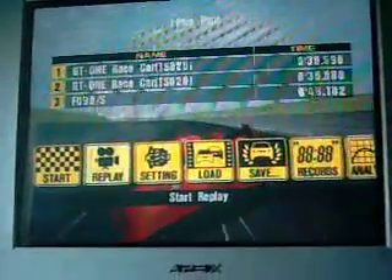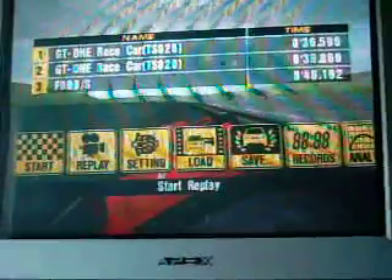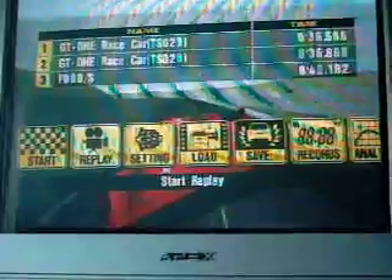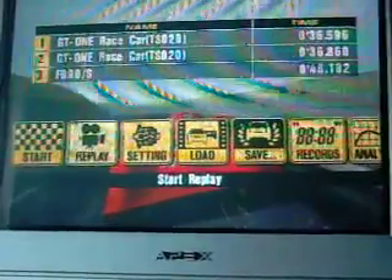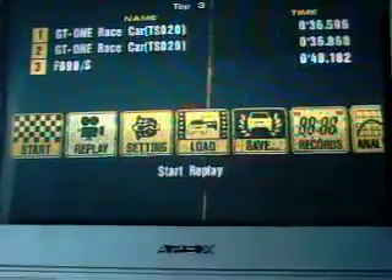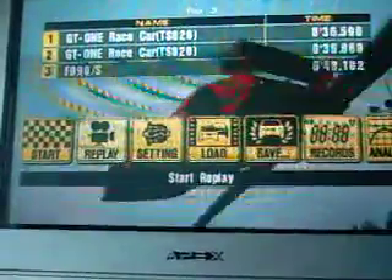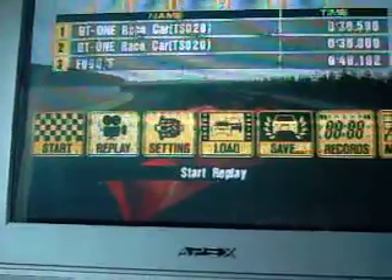Hey, this is Timmy P-Style, and this is my 2,700 mile an hour GT1 race car on Gran Turismo 3. It's basically the same car that you guys have going 1,000 miles an hour, but it's with a GameShark that multiplies the horsepower times 50, so the ending result is a car that has about 40,000 horsepower and goes 2,700 plus miles an hour.